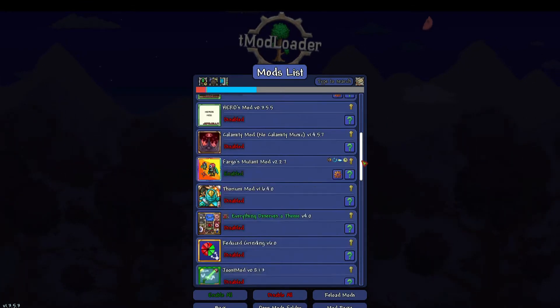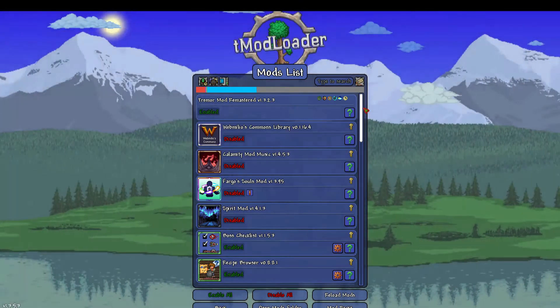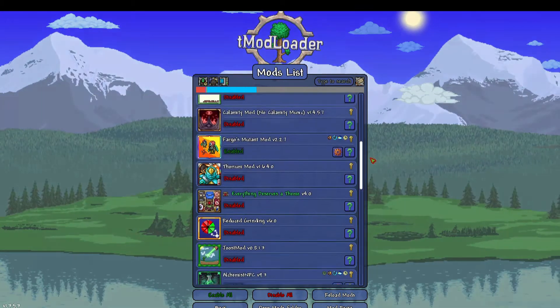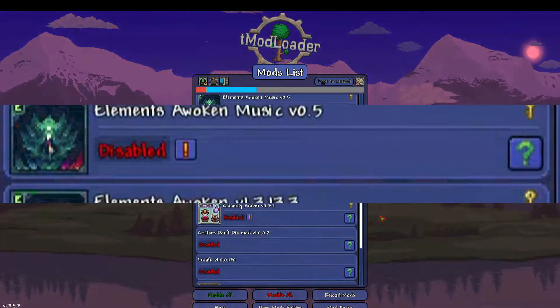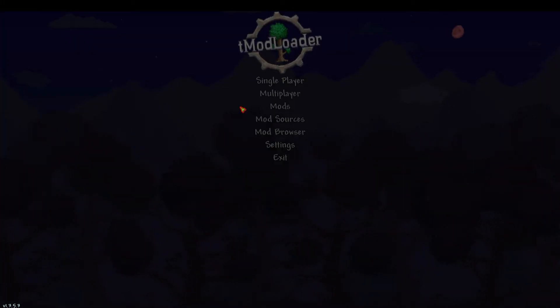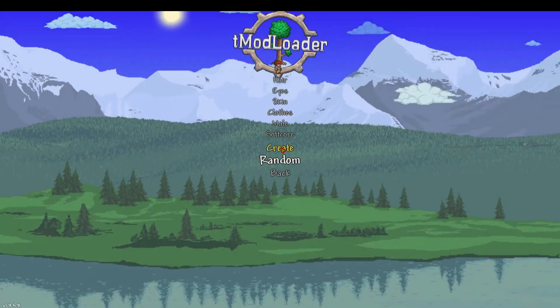For our mods list, we have Tremor Remastered, an older version. We have the Boss Checklist and Recipes Browser Mod. We have Fargo's Mutant Mod. We have the Alchemist NPC Mod. We have Weapons Out and we have yet another Boss Health Bar Mod. So that's our basic mods installed, and we're just gonna get to creating a new character here.